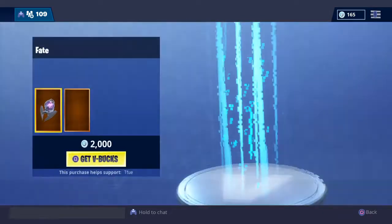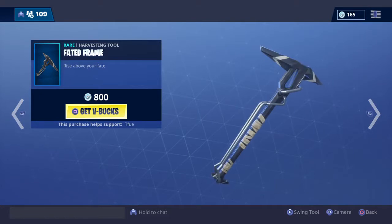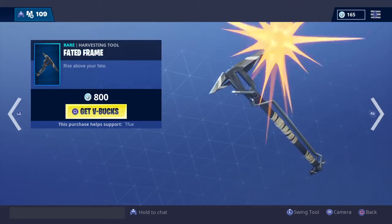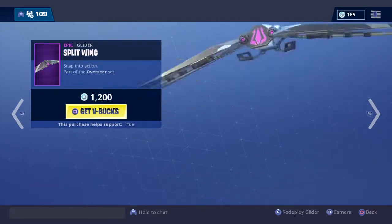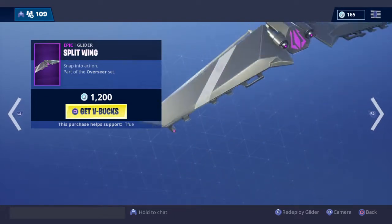So we still have all the Verge stuff, then we got the Ominous Orb and the Fate — pretty good skin. Faded Frame, nice pick. Same with this glider; I love these kind of gliders, they're so nice, and I need to get it. Just look at that.